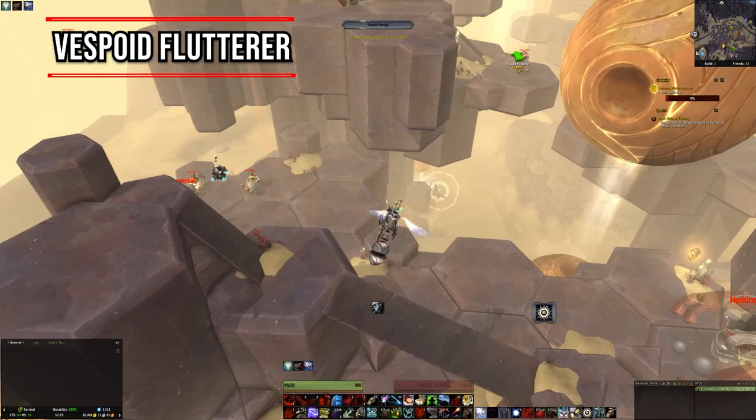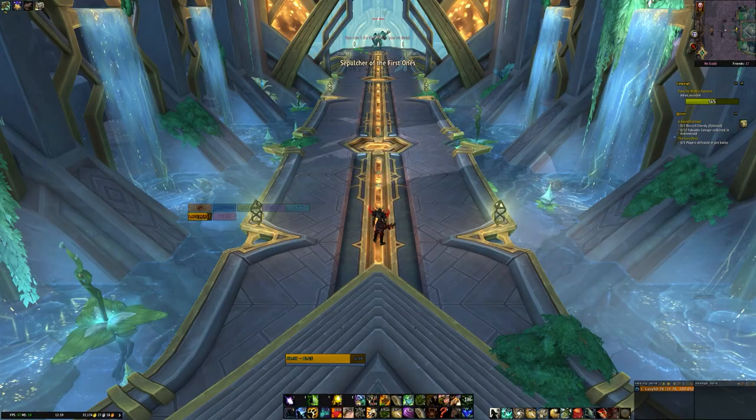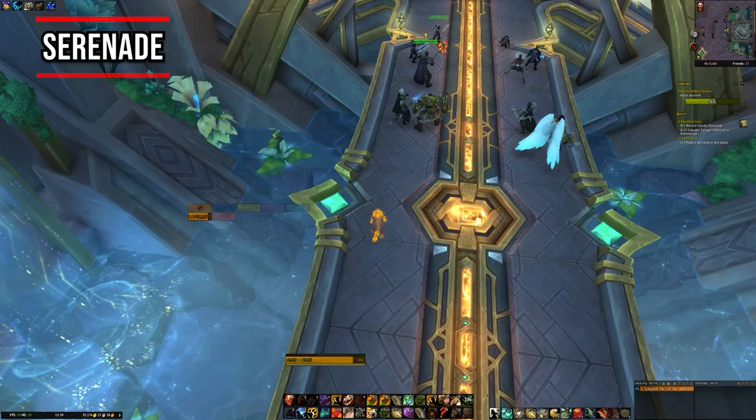For the Vespoid Flutterer, it's easy once you've unlocked flying — just follow the coordinates shown on the map. It's in the Resonant Peaks in between all the puzzle platforms. Those are all the schematics out in the world in Zereth Mortis — now onto the ones inside the Sepulchre of the First Ones raid.